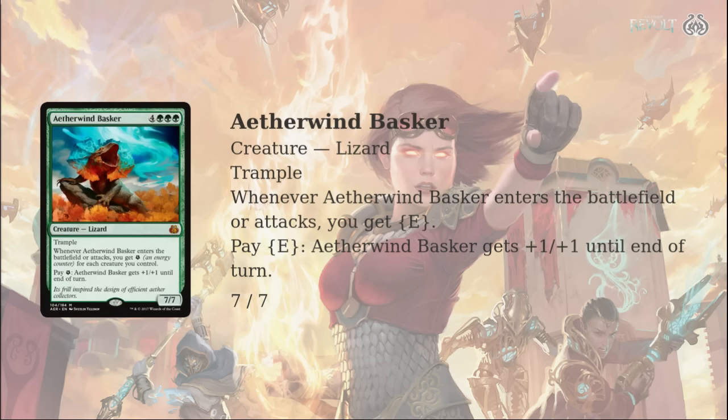There's a lot of ways to get energy via creatures, so maybe, to stay relevant, Aetherworks Marvel can kind of pivot itself into a more creature-based list. You can almost think of this as like a Decimator of the Provinces, or a Crater Behemoth, that could almost end the game on the spot. It is appealing that when it attacks, you get an energy for each creature you control, which means if you have a bunch of tokens laying around, or even just curve out with Servant of the Conduit, Bristling Hydra, and all that stuff, you can potentially be gaining a massive chunk of energy when you attack — five energy, ten energy. So that's kind of neat that you can actually gain such a big amount of energy all at once.